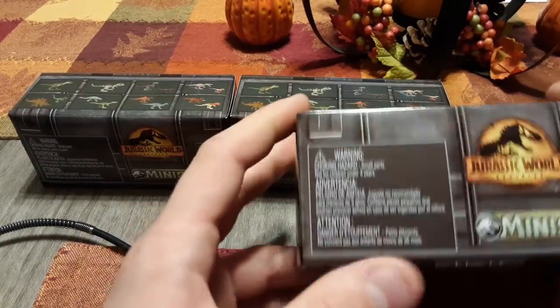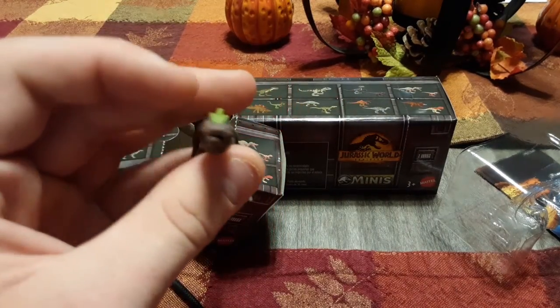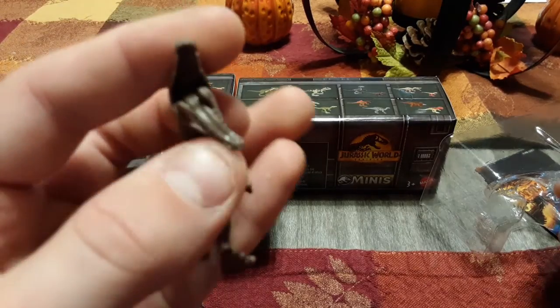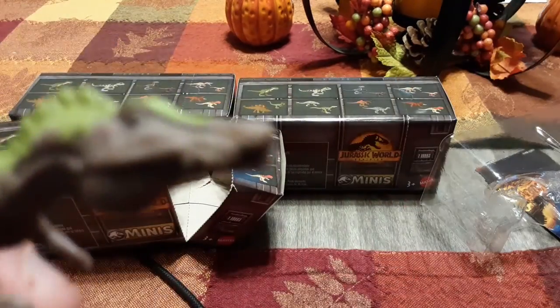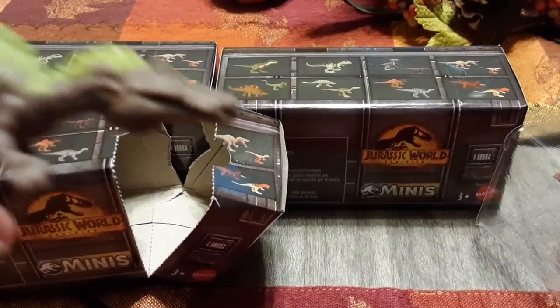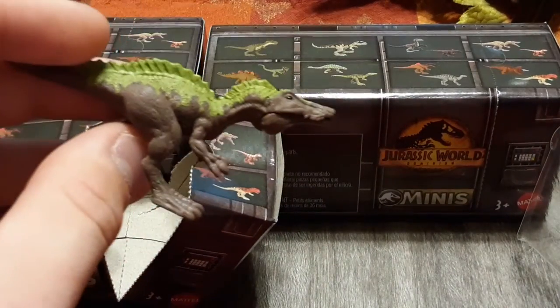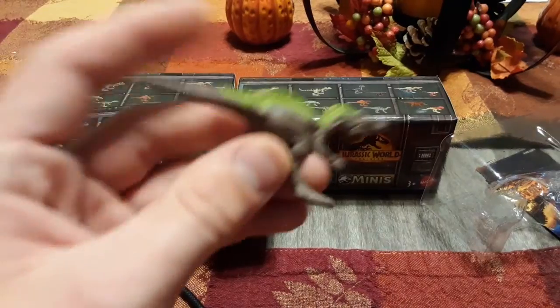I checked the codes for these because I wanted some specific ones. So what's the best one I got? It's the Suchomimus with Atroceraptor Red. His face doesn't look right — what's wrong with his face? Although I very much like the Suchomimus. I like how it's very alligator-like. He is brown, well, more of a purplish brown, but still brown.